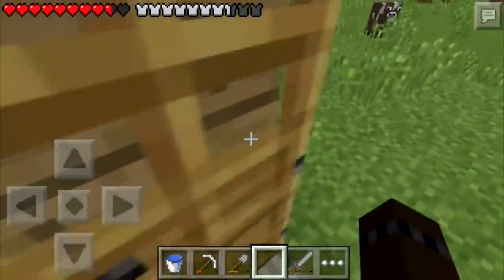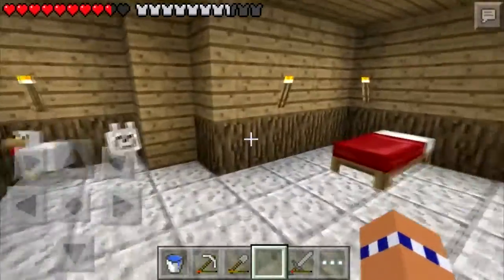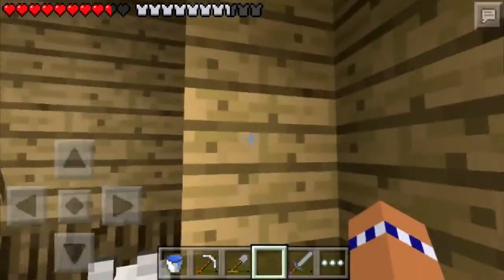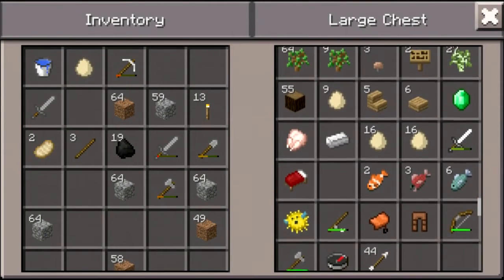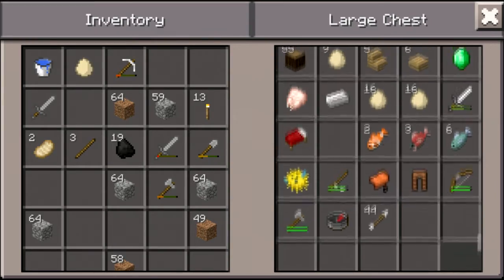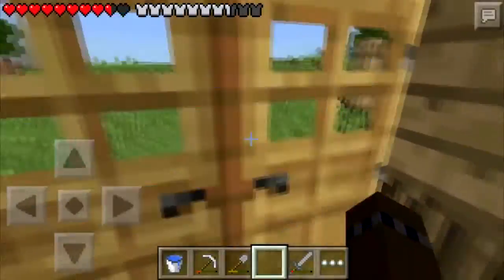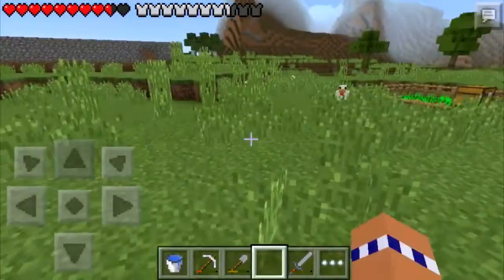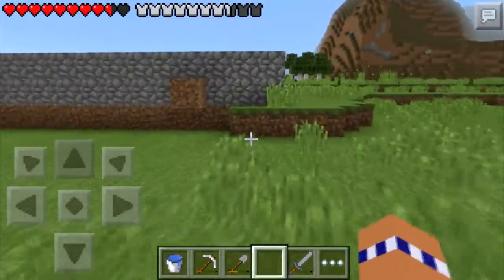Also another thing that happened off camera — soon after the previous episode I loaded up the world again and a chicken suffocated in the stairs over here, so I had to block them off. And now I just have the little poor chicken's corpse in here. Oh yeah, you can see some of the fish I got — look at the little chicken. It was so sad. So I blocked that off for now. I mean we don't really need it, but at least the chickens are safe. I do want to make them a nice chicken paradise though.